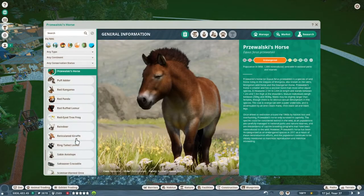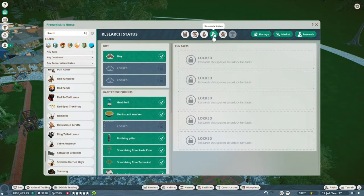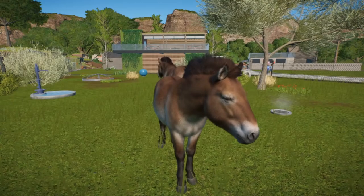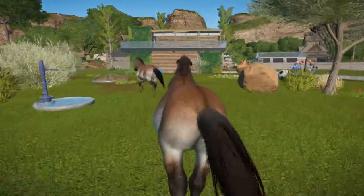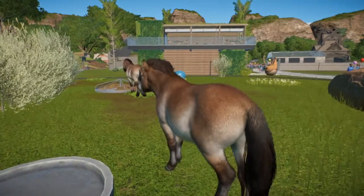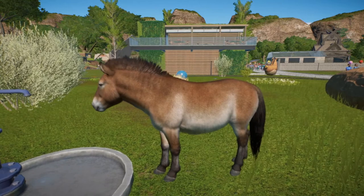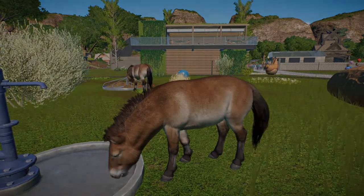Next is Przewalski's horse. This is an endangered wild horse which lives on the steppes of Mongolia. It's smaller and stockier than most other species of horse. The species can be considered extinct in the wild and only survives in captivity. They live in the grassland biome and require grade two walls. These horses can happily cohabitate with the camels.